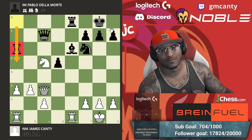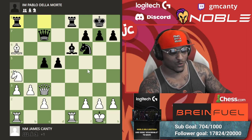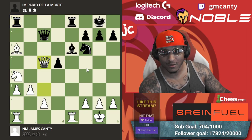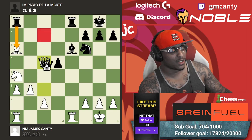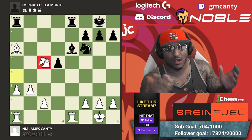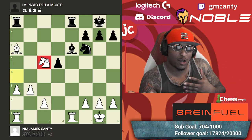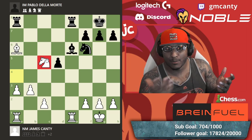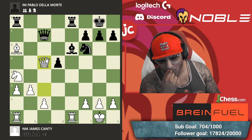He goes knight d7, I go bishop b5 with the intention of taking and playing knight b6. Rook a to b8 — I take. Now I had the option of rook takes e6, which is plus five according to the engine — I did see this 100%, but I didn't want to give him a chance to get back into it.